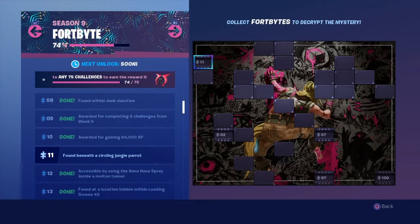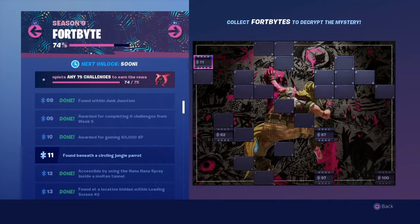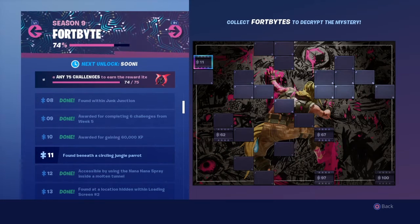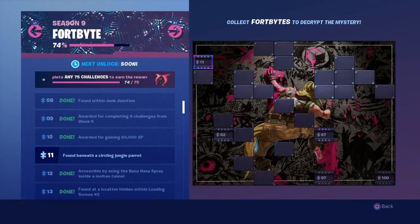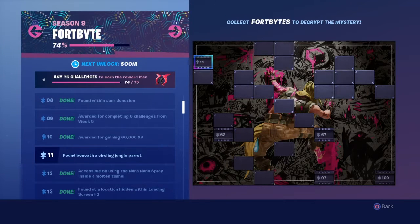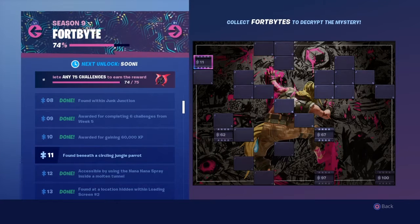The interesting thing about this fortbyte challenge is that the parrot can be in different locations — it's not one specific location. It's just like all the other fortbytes. It will appear only where there is a parrot, and that parrot could be anywhere in the jungle.